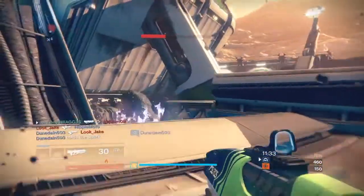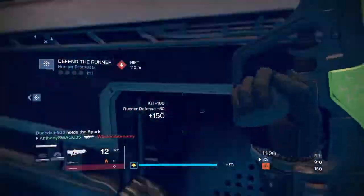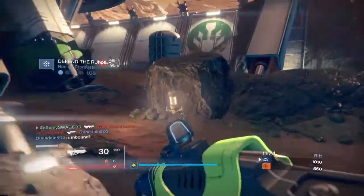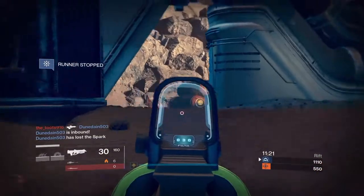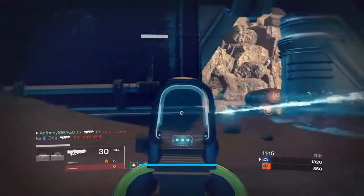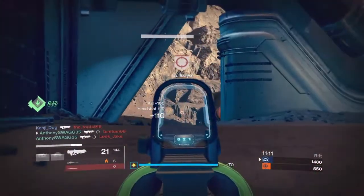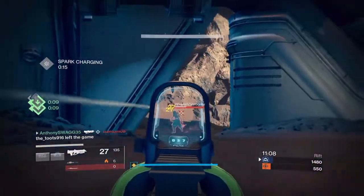So let's go over the main things. Iron Banner has returned for this week. Required minimum character level is 40, recommended light is 230. Game completion rewards have been reworked to be a more valid source for Iron Banner rewards, and match rewards now include both weapons and armor, including items available on Lord Saladin.